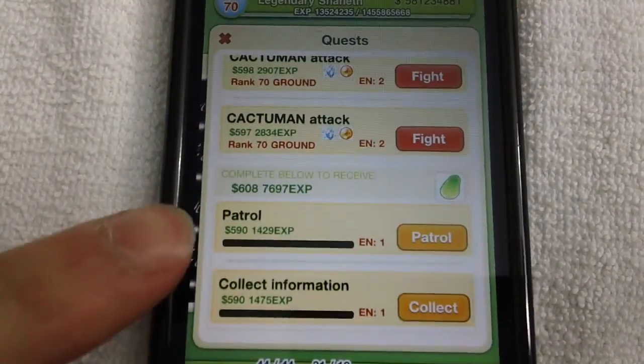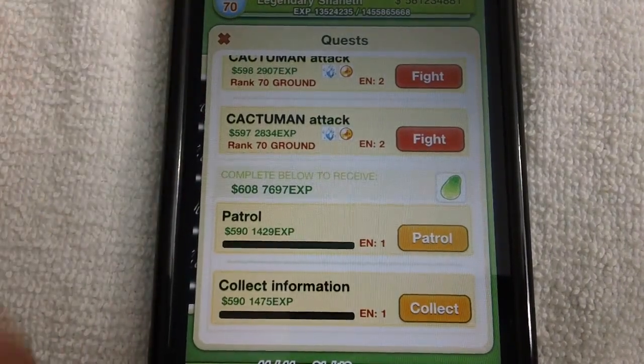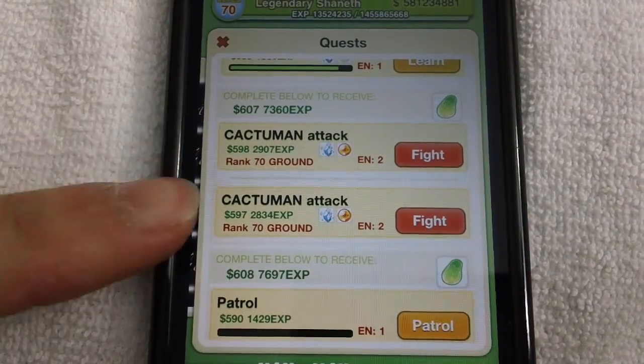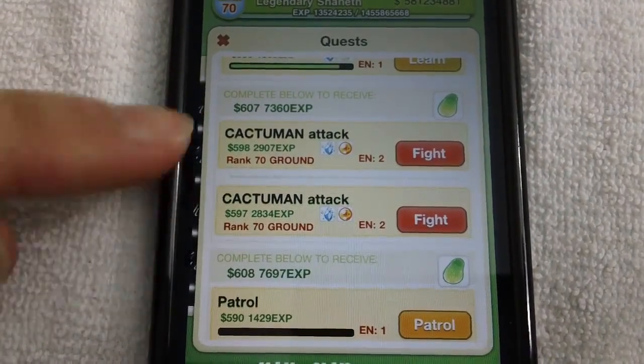Anyways, you want to leave this 20 energy quest at the bottom. Because if you compare it to like any other thing, like for example this 4 energy one right here, I'm pretty sure everyone knows that beasts only appear as soon as you complete a set of quests.